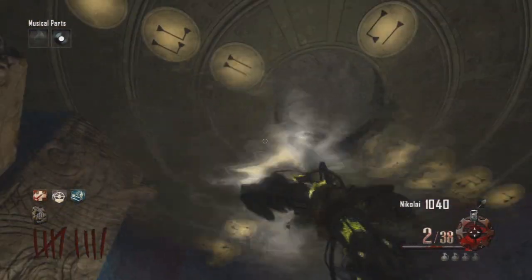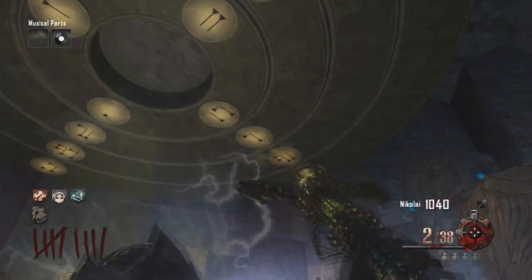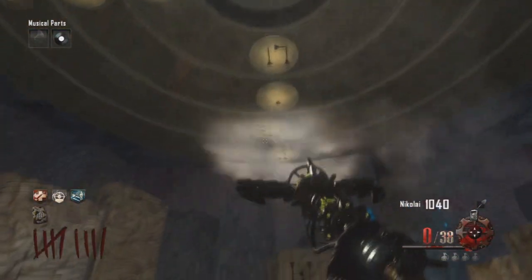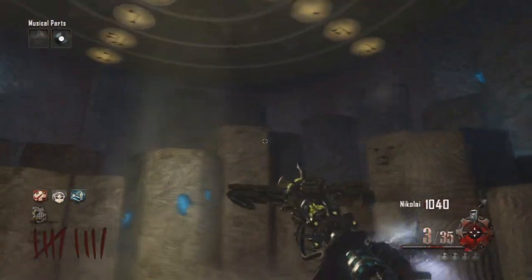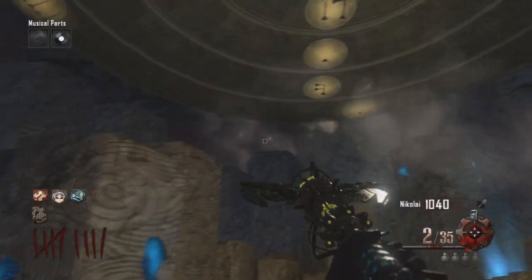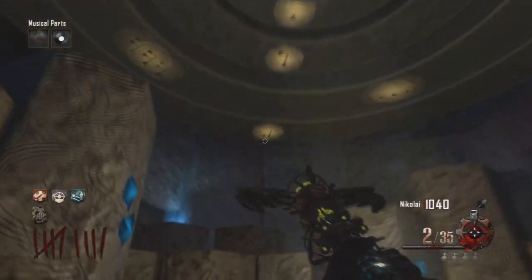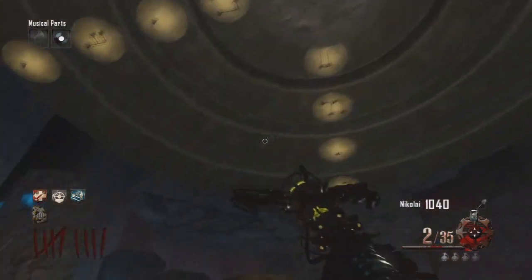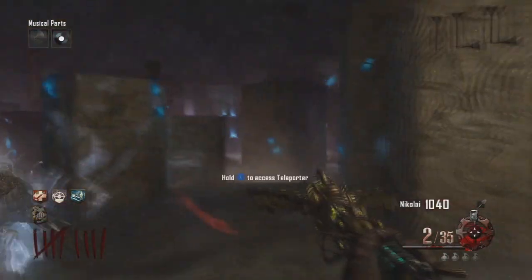This can be done in solo, as you see here. What you want to do is go to Agartha once you have built the wind staff, and you'll look up above the wind teleport and you'll see this combination lock. Basically you want to hit all the different circle things in different orders until you get it correct, and once you have it correct, you'll see this combination go off. If you guys know the correct order to do this every time, please let me know in the comment section below, but for now all I know how to do is randomize and get lucky.